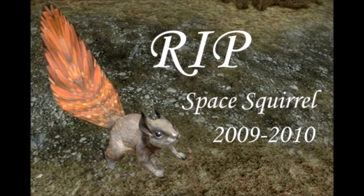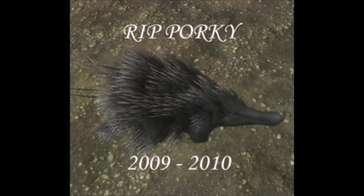Last but not least for Halo Reach, there are some cut creatures like the space squirrel and the space porcupine. They don't exist in the game anymore — their models aren't there — but there are still references and some even have tags in the game files. They're invisible if you spawn them, they just don't exist. But there are pictures of them out there on the internet showing what they looked like.